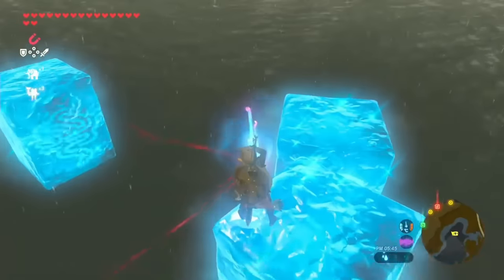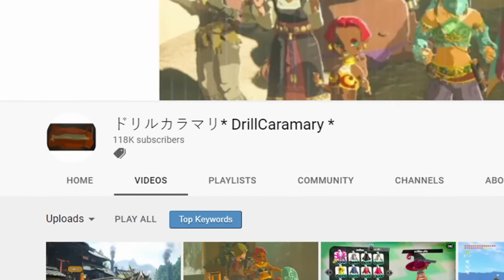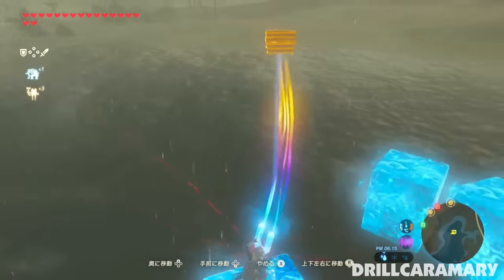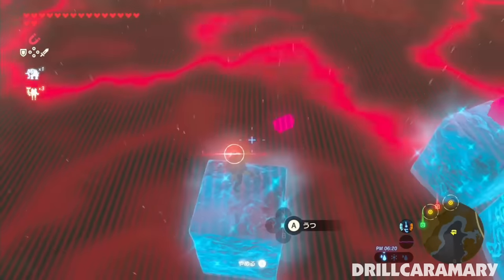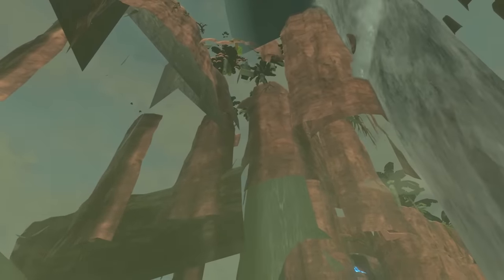A mere month after the quest started, a major breakthrough was made by the Japanese Breath of the Wild YouTuber Drill Karamari, who discovered that by banging the stuck chest at Eris Beach with a second chest, it could be dislodged. The process is 100% luck based and requires hours worth of attempts, but it was possible. However, the other chests would not be so forgiving — whereas this chest was visible from the surface, the others were buried deep underground with no way of being accessed.